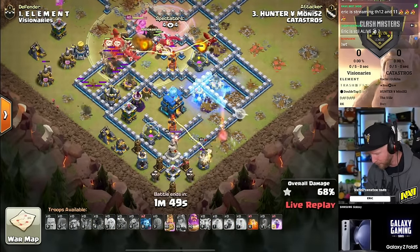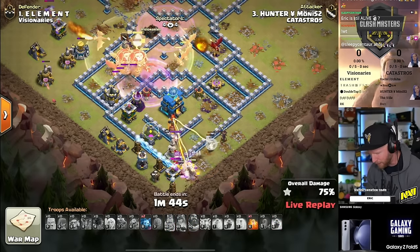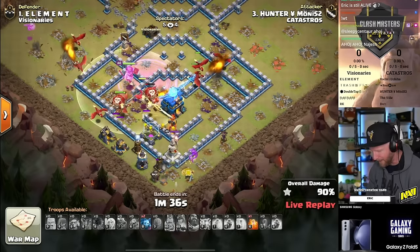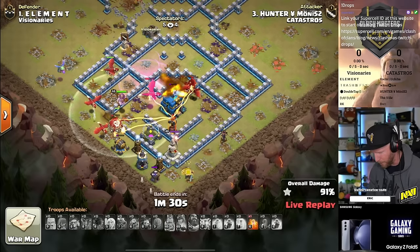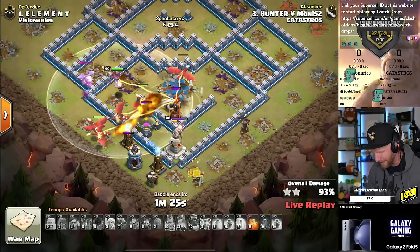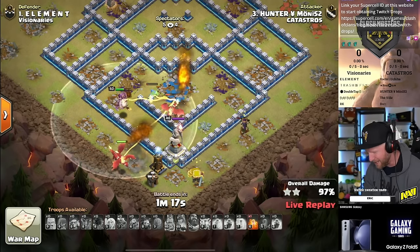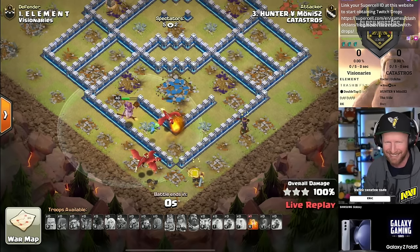The queen came over to the right side — probably a loser lane — but healers will pass over to the king. King pops his ability for a little more value. The main push rages up and drives right through to the town hall takedown. Air defenses are under control, into the town hall we go. He's got a poison on standby if needed, but the dragons get it under control. They wrap around the town hall blast into the final defenses, and despite a tornado trap trying to slow things up, it is a triple to start off this grand finals match for Katastros!